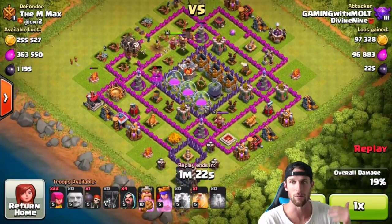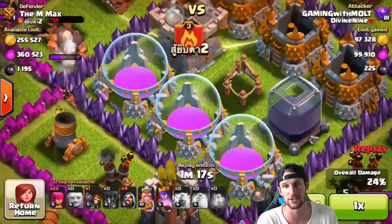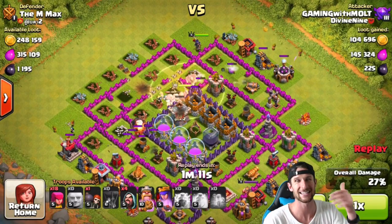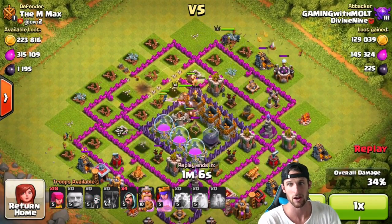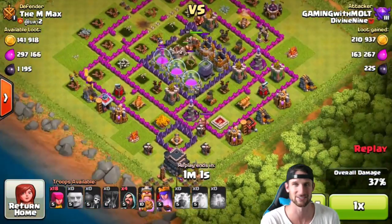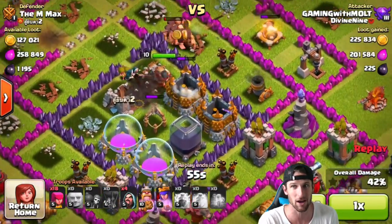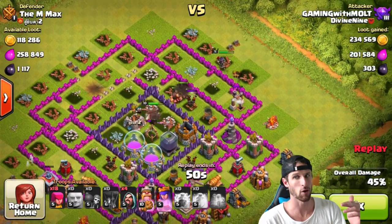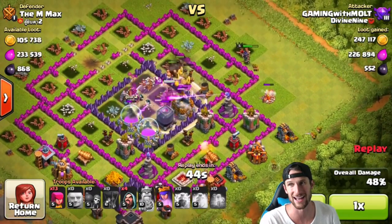There is 430,000 elixir on this base and we're not spending that much on spells — less than a hundred thousand, probably including troops as well. We're sending in our wall breakers, sending in our loons now that the air defense is down, and our Giants are working their way around as well as the King and Queen. There's loot on the outside but also a lot on the inside — those elixir storages and the dark elixir storage. We drop another heal right here, keep our King up, and our wizards are doing all the damage.